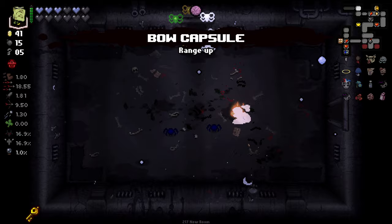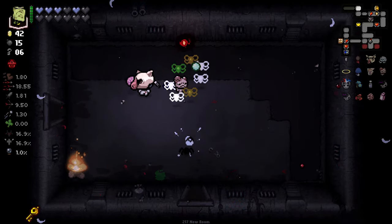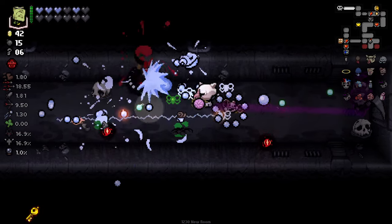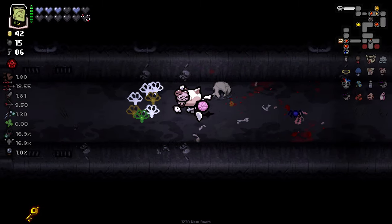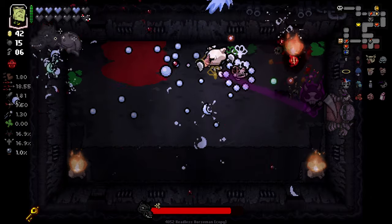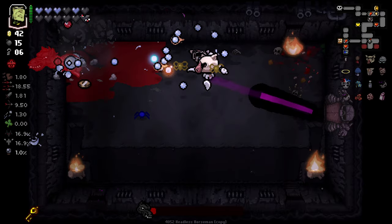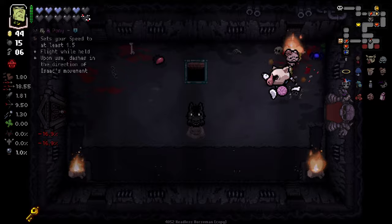That range stat didn't actually apply because of Rock Bottom — Rock Bottom giveth, Rock Bottom taketh away. We got a heart, which I like. Sadly the boss item here we will not be taking. Well, right down we go — this is just an unbelievably excellent run.